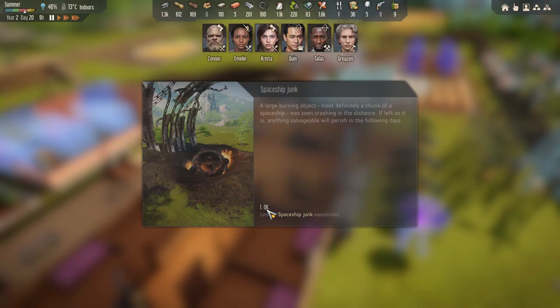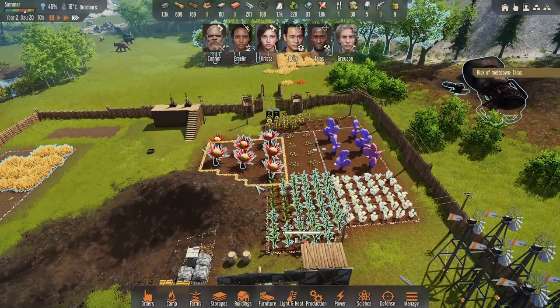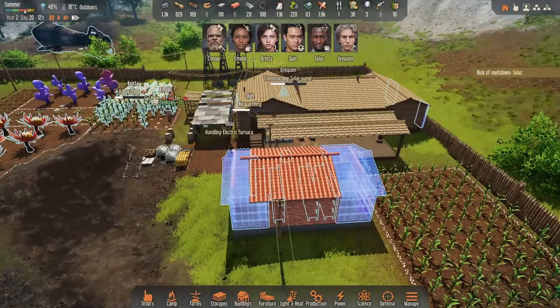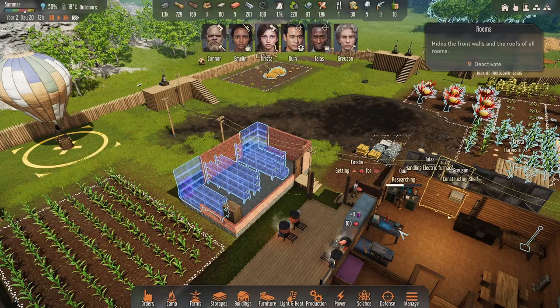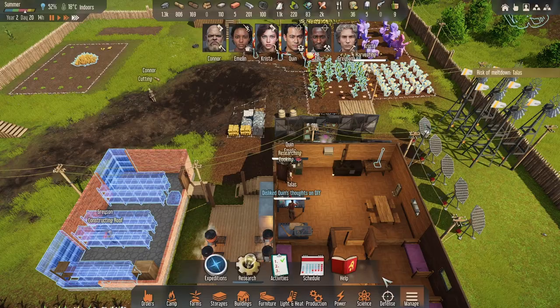'A large burning object, most definitely a chunk of spaceship, was seen crashing in the distance — if left as it is anything salvageable will perish in the following days.' Space junk — I don't know if we need that right now, we need to be getting on the higher research. Got a lot of crops ready to go as well; this is why we really need this done. We need this to be refrigerated. How much are we short? It's done a good chunk — he's done most of the roof as well so it should be fine.